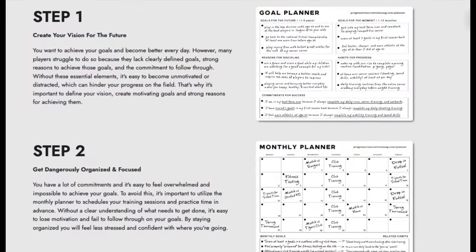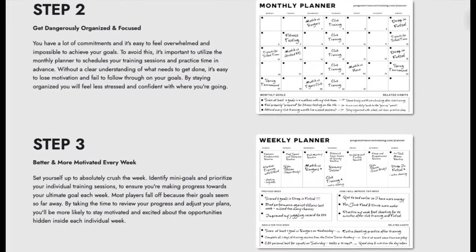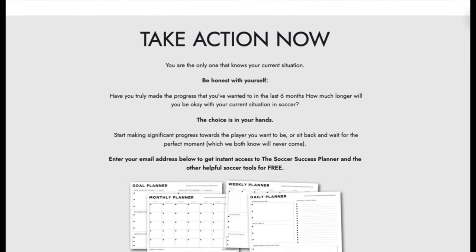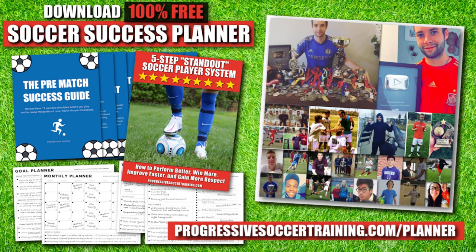If you want to improve faster and achieve more this season, use the Soccer Success Planner. It's 100% free. Players all around the world have already used it to improve. You can download it right now — there's a link in the description below.